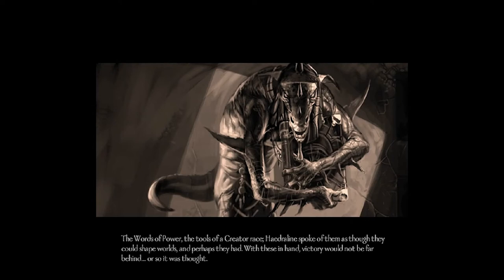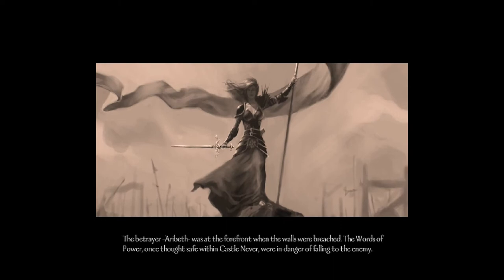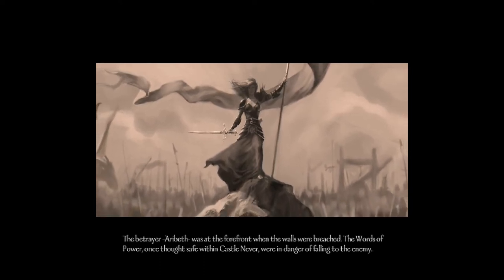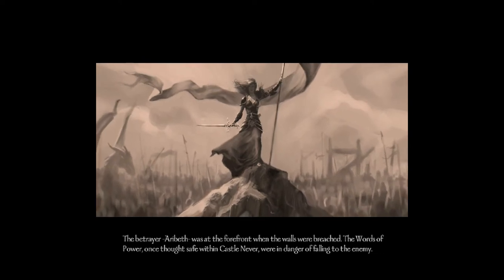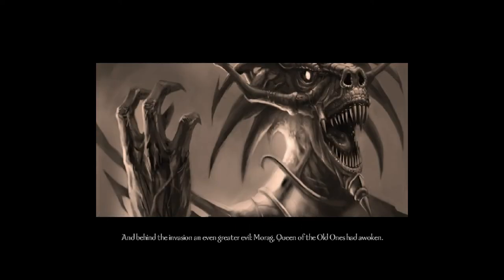The words of power — the tools of a creator race. Hadralene spoke of them as though they could shape worlds, and perhaps they had. With these in hand, victory would not be far behind — or so it was thought. While Eringand searched for the ancient relics, Morgrim's army pressed their attacks against Neverwinter. Their dark magics and sheer numbers soon overwhelmed the defenders. The betrayer Erebeth was at the forefront when the walls were breached. The words of power, once thought safe within Castle Never, were in danger of falling to the enemy. And behind the invasion, an even greater evil — Morag, Queen of the Old Ones, had awoken.